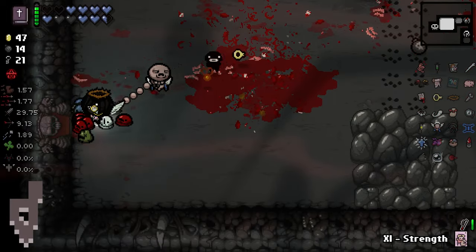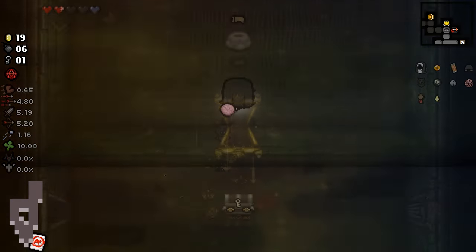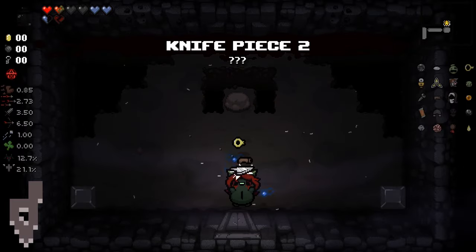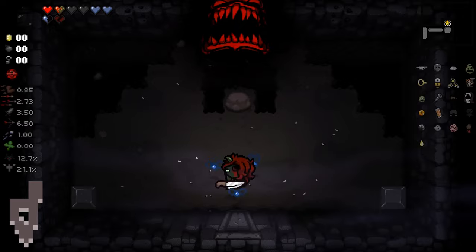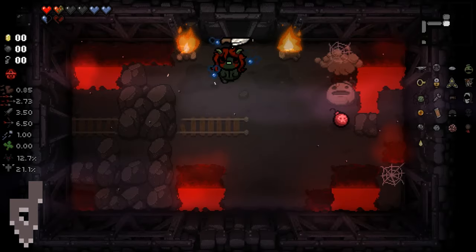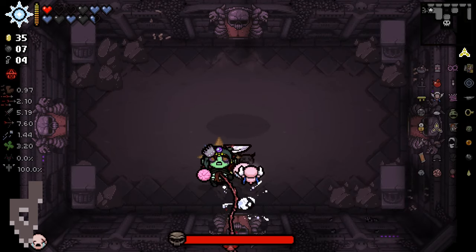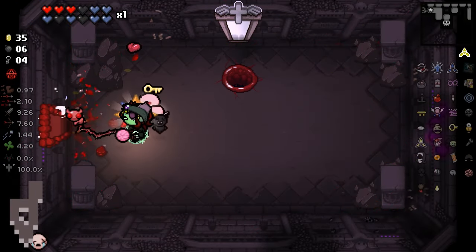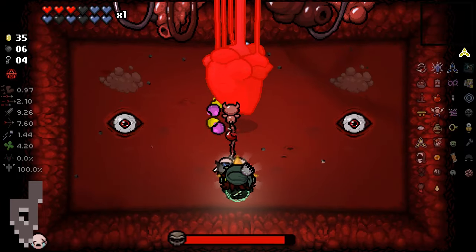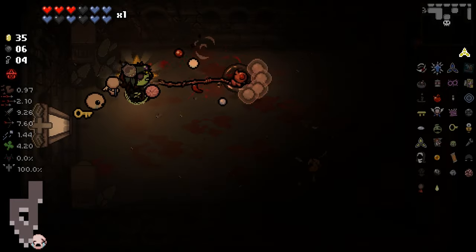Mother is the boss of the Corpse floors, which can be reached by obtaining both knife pieces — one on Downpour 2 and one on Mines 2. If you want a more detailed explanation on how to get the knife pieces and get to Mother, check out my other video on how to beat Mother. Once you have both knife pieces, you can go to the Mausoleum floors. At the end of Mausoleum 2, you will fight an alternate Mom. After beating Mom, a Womb-textured door will appear which can be entered by hitting the door with the knife pieces. In this room is an alternate Mom's Heart. Once beating Mom's Heart and leaving the room, the trapdoor will take you into the Corpse floors.